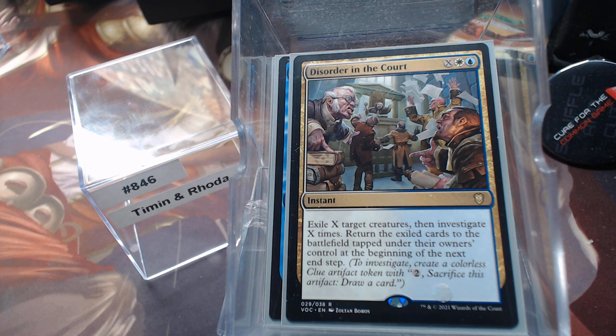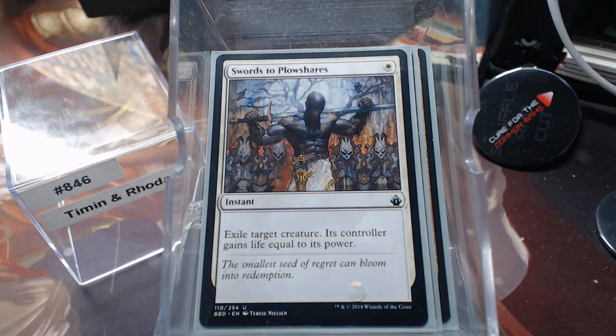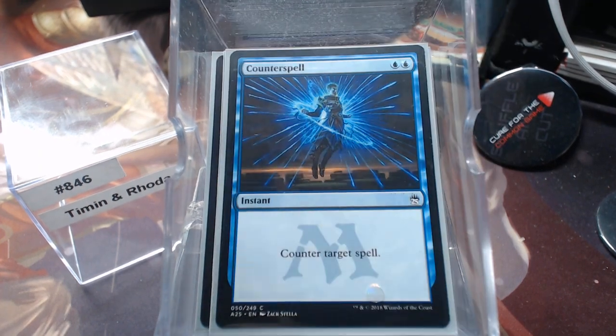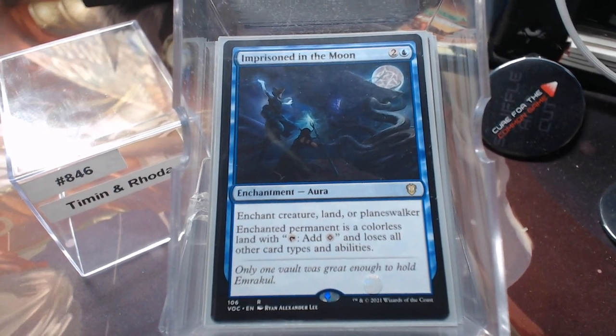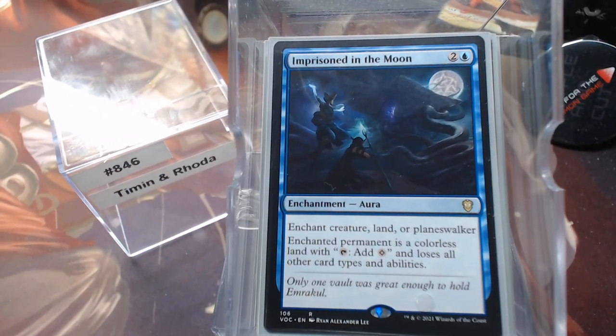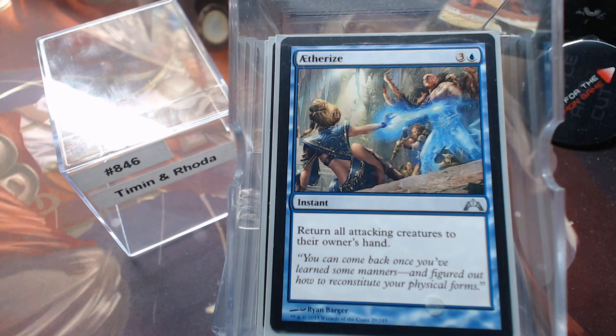So we have blue and white — I think this is the second blue and white deck in a row, because the last one was Pir and Ishai anyway. For removal: Rapid Hybridization and Swords to Plowshares. Counterspells: Arcane Denial, Negate, Counterspell, Mana Leak. Darksteel Mutation and Imprison in the Moon are super hot tech — run them every chance you get. If you put it on their commander, it doesn't cause a zone change, so they don't get to put it back in the command zone. It stays there, becomes a land, and loses all other card types and abilities — in play but useless.